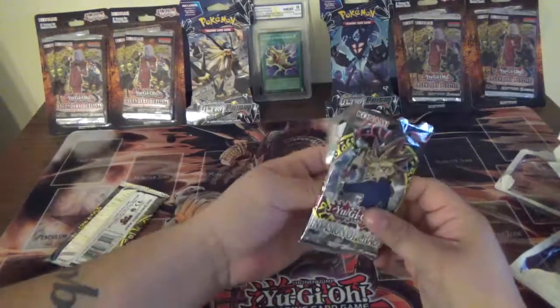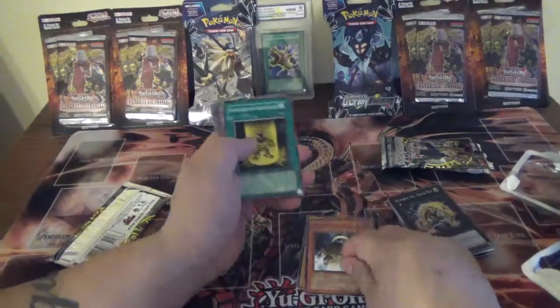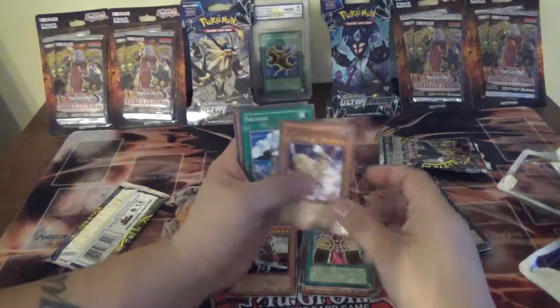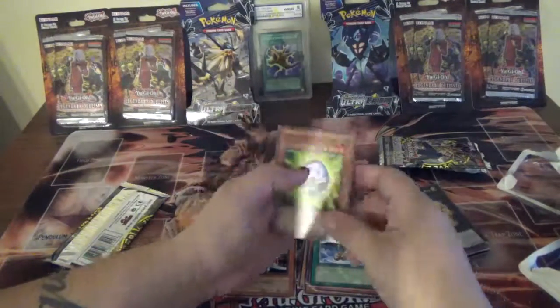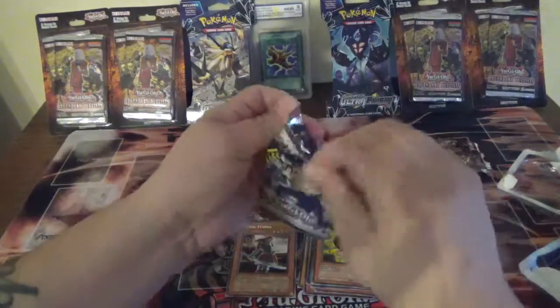Right here is the first Invasion of Chaos booster pack. We got Stealth Bird — that's the first card. We got Geto Fuma — that's the rare. We got Salvage. We got some okay stuff, nothing super great. Hopefully pack 2 is better.